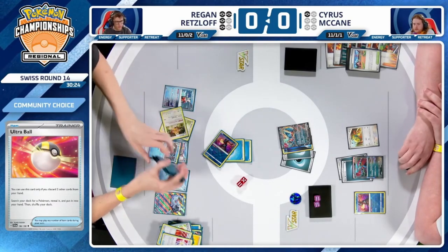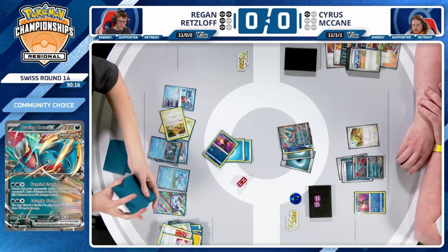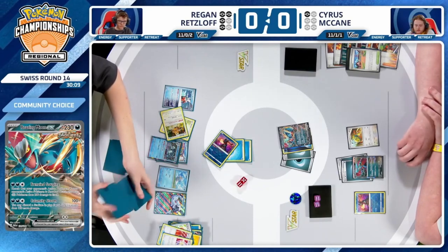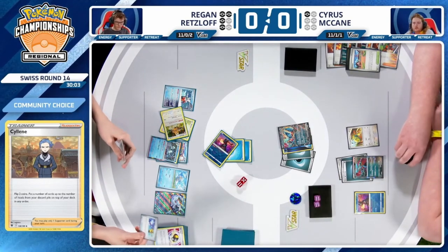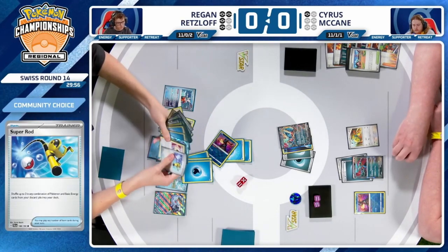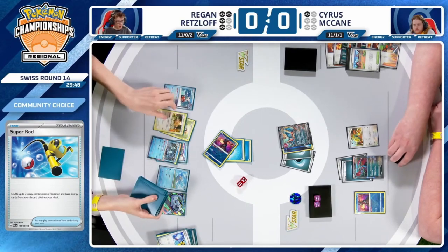It's a big missed opportunity for Cyrus not to have that backup Roaring Moon ready to go. Maybe this is where Cyllene tries to get the Prime Catcher, using Greninja multiple times — but I don't think so with Cyrus' 12-card hand. Super unlikely, but you've got to play to your outs or decide to move on to the next game. For now, Regan will hang on a bit longer, playing three Energy cards back into the deck with the Super Rod.